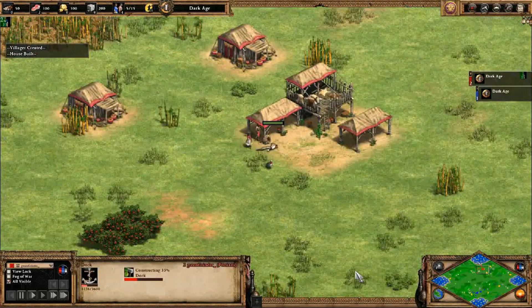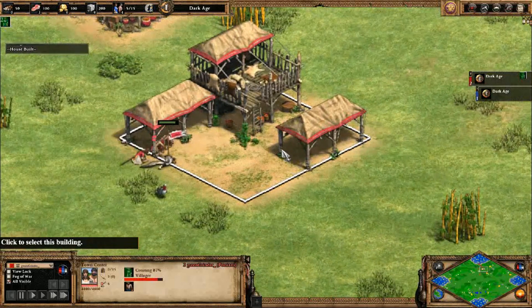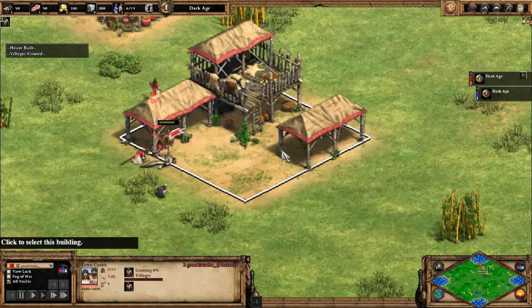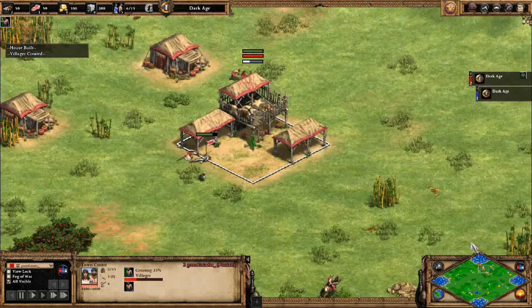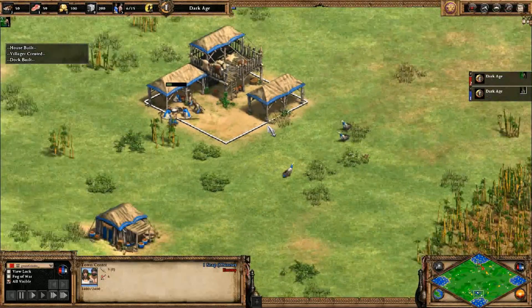This player is already getting a duck, getting plenty of food. For red we have Green Grinder playing as the Persians, and for blue we have Soap playing as Chinese.